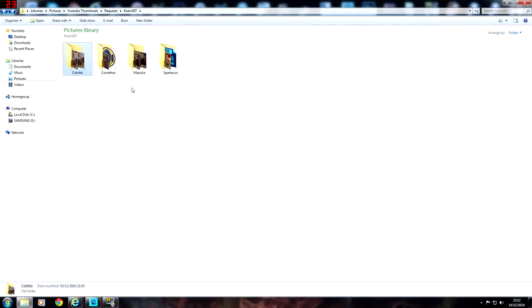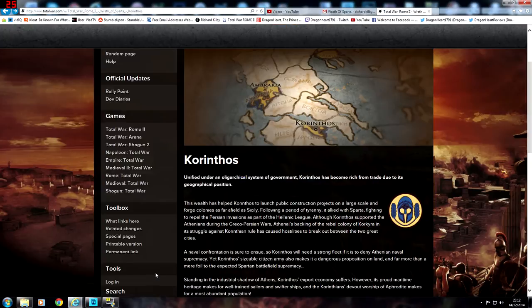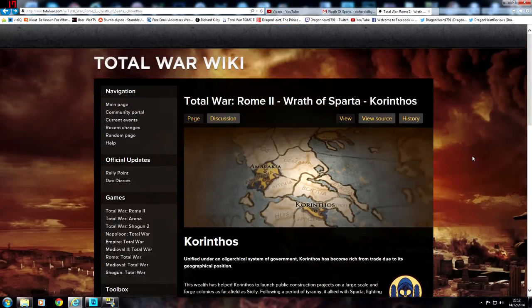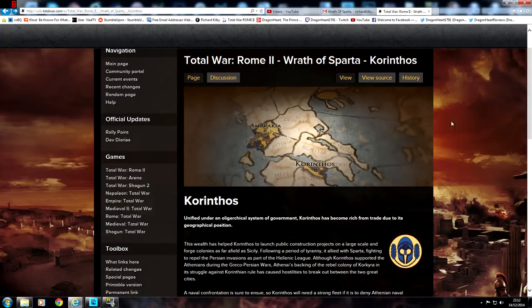Now he wants Corinthos. Corinthos is a faction that was recently announced as playable in the new Wrath of Sparta DLC. I won't be playing the DLC because many other channels are covering it and I haven't got time — I'm quite busy over the Christmas period with other projects. So definitely check out Kassam187 if you want to see Wrath of Sparta. This is a shout out to him as I make this video.